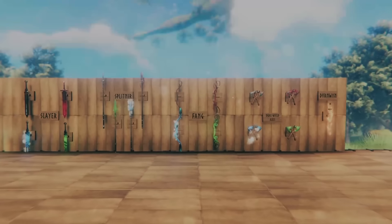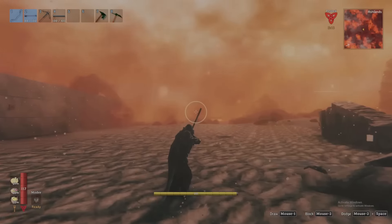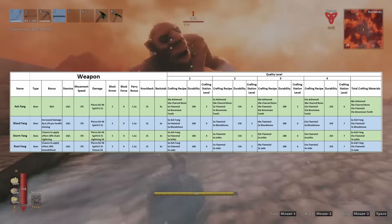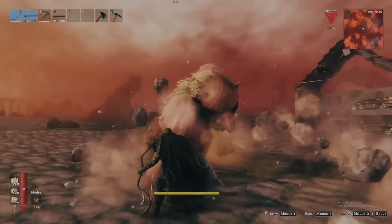As for ranged weapons, first is the Ash Bow, converted to the Blood, Storm, and Root classifications, and is my personal favorite ranged weapon, acting with increased attack speed compared to crossbows. One thing you might miss is that once upgraded to quality 2, the Ash Bow also receives a small amount of spirit damage in addition to Pierce. The gemstone versions of this bow will also keep the spirit damage.